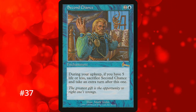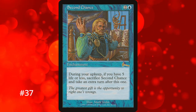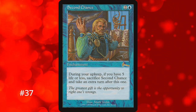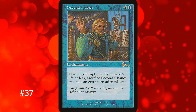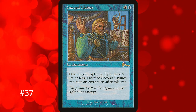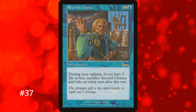The last enchantment on this list is Second Chance at number 37. It's a 3-mana enchantment that, during your upkeep, if you have 5 or less life you sacrifice it and take an extra turn — basically one final push to try and win. It has to be on your battlefield during your upkeep, so you need it there for a full turn before you can even activate it. This gives your opponent a chance to remove it or take you out before you get to use it. Unless you cheat it in off-turn, odds are you won't make it to your next upkeep with 5 or less life — but sometimes one extra turn is all you need.